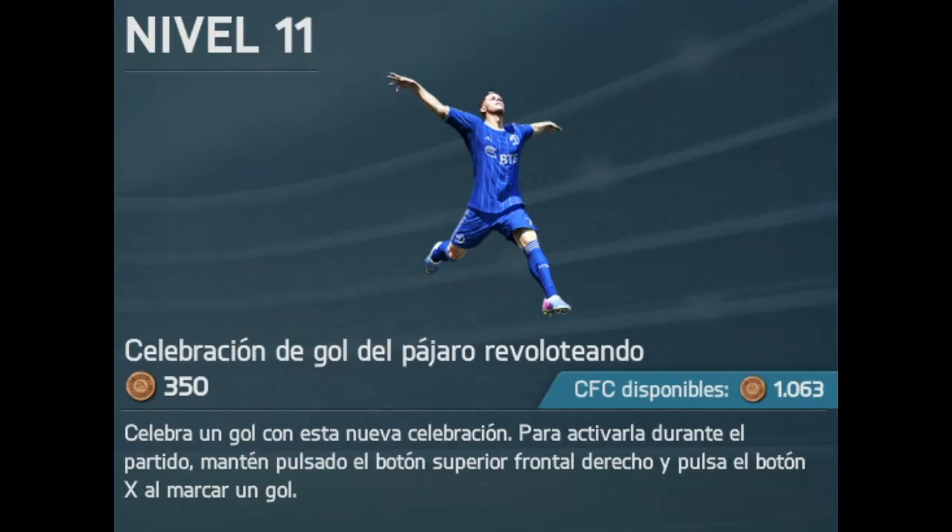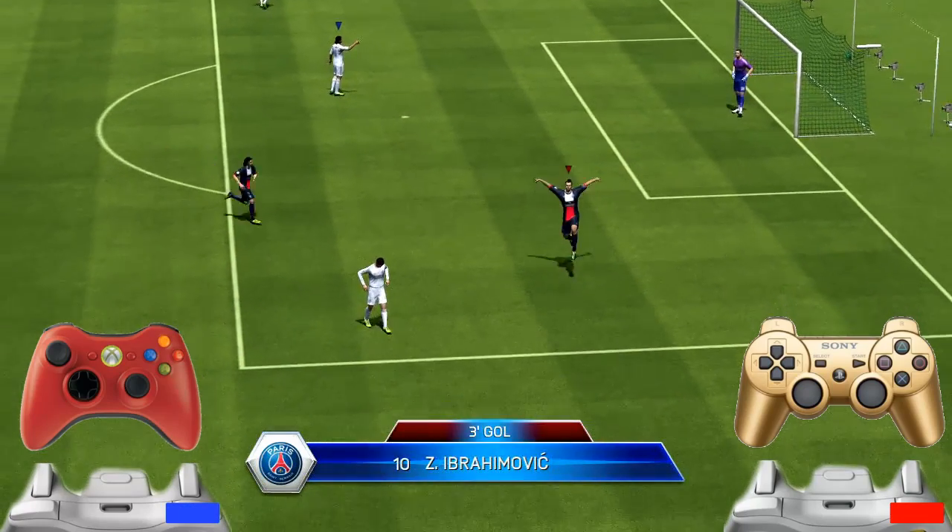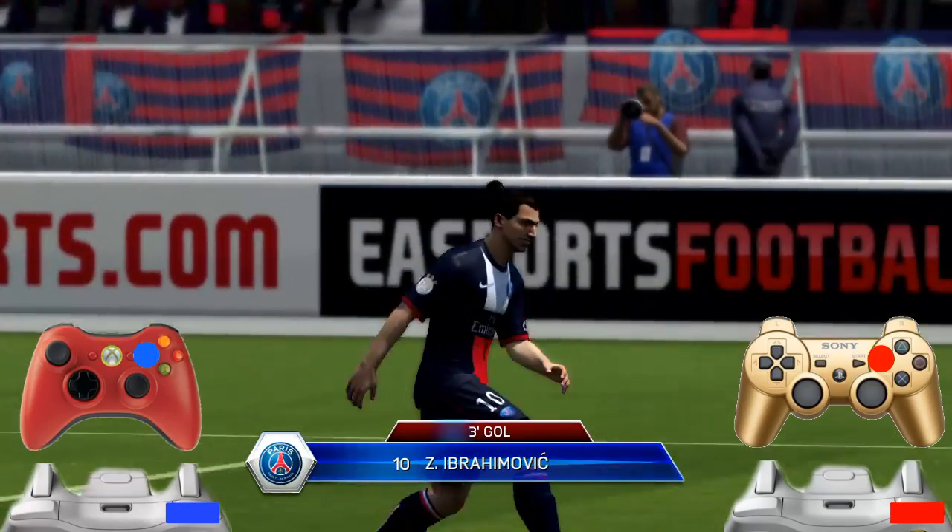The next celebration is called 'Pájaros Revoloteando' — costs 350 monedas, available at level 11. To do it, hold RB or R1 and press X or square.